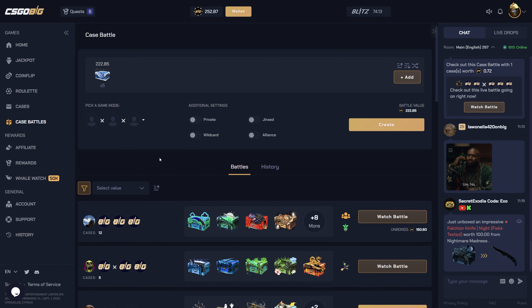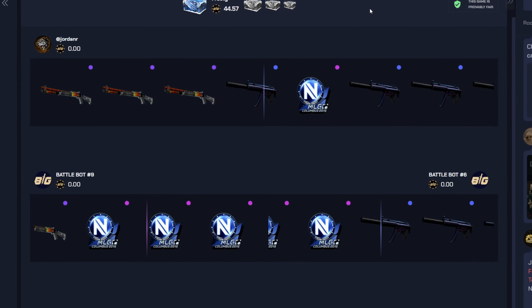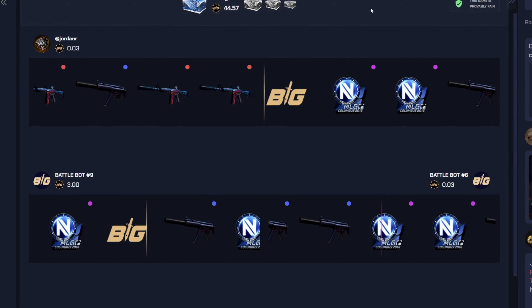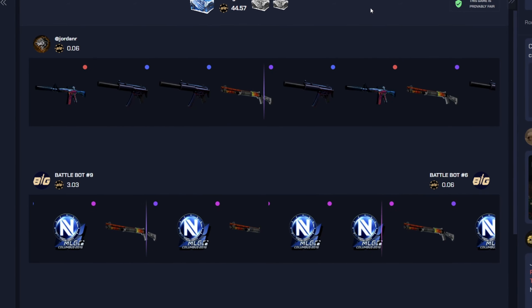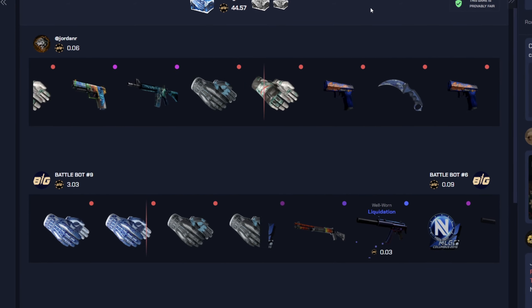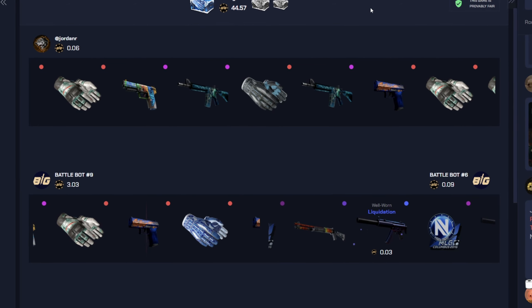I'm gonna do five Frosty cases in a 1v1v1. Should I do Jinxed mode or just trust my luck? I'm going to bet on myself and hope I can pull something — though I have not had the best luck this video so far. If we can turn it around and get at least one big hit that wouldn't be bad. Can we please pull better than bot number nine? Come on, let us pull something huge.